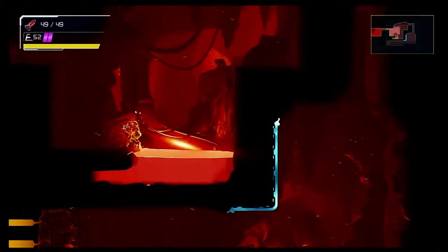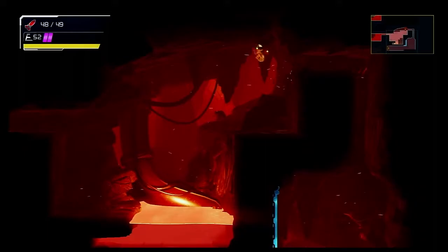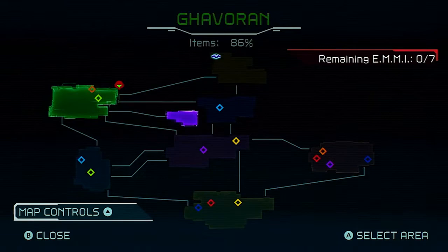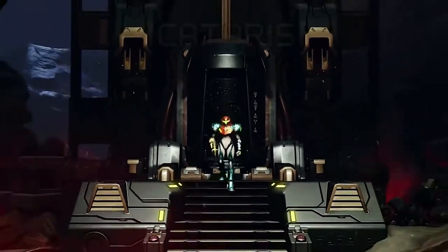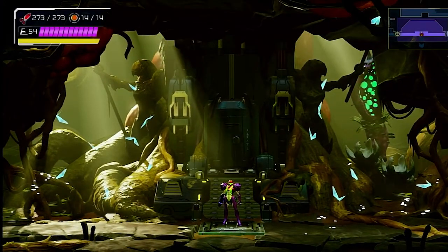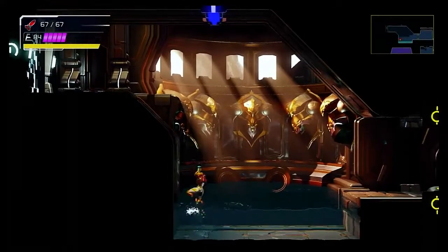Now let's talk about what Metroid Dread's level design does right — a lot right. The game manages to have nearly a dozen different areas that all look and feel distinct from one another while believably still being on the same planet and constructed or industrialized by the same people. Areas? Unique. World? Cohesive. Traversal fluid? Yes — except for the loading screens between levels.